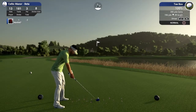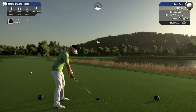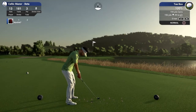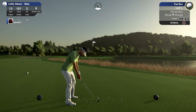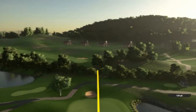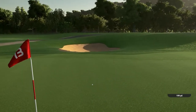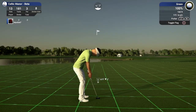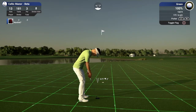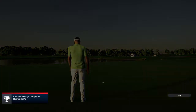13th hole par three, 181 yards playing 196 to the pin, stroke index of eight. It's down two feet so there's plenty of room to work with. Wind's picked back up a little so we'll play the five iron with a tiny bit of extra loft for security. It comes back left a bit but that's not bad at all — about nine feet inside ten. Going about half out on the putt — tracking well and it's a good pull. We take it to four under par heading to the 14th.